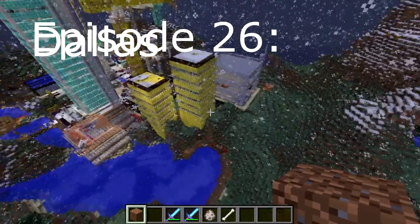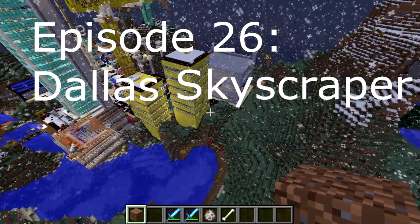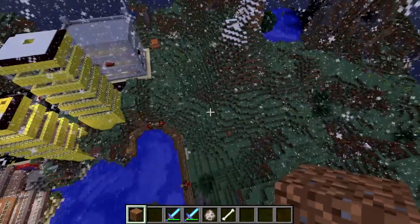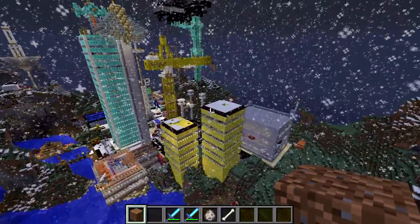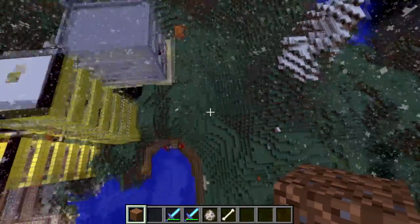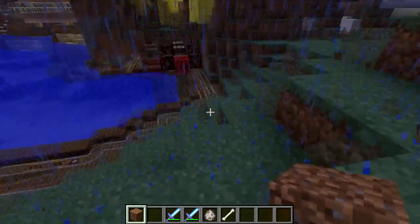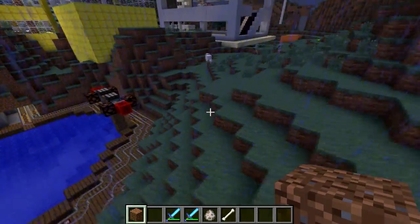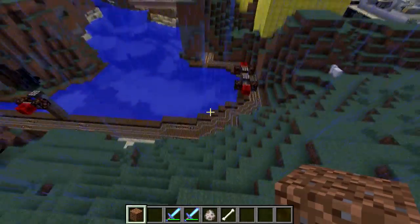Hey, it's Blastminer Dad and Fritz Builder, and we are the father and son Minecraft build team. We are making an episode where we're going to make a building over here. The building that we were looking at last episode — it's a skyscraper in Dallas, and Fritz liked it.